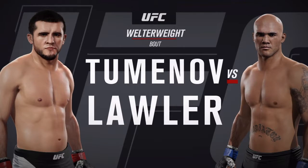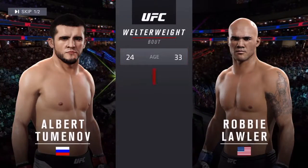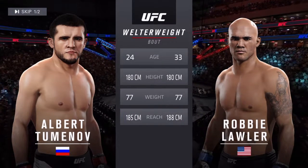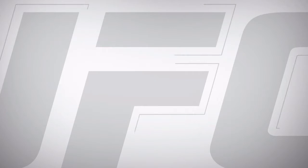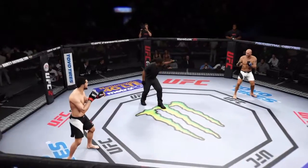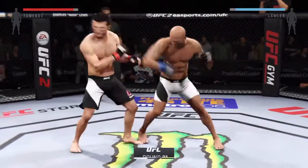Welterweight division fight — our tale of the tape for this welterweight bout. Lawler is nine years his elder and will have a one inch reach advantage. You ready to fight? Ready. Here we go! Fight scheduled for three five-minute rounds.